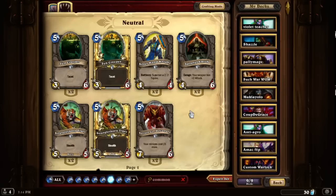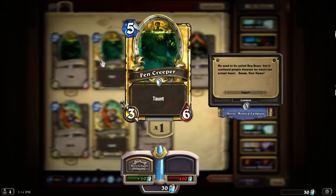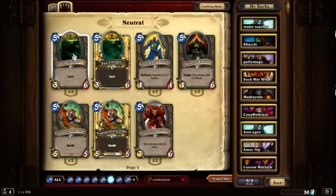Moving to 5-cost — unfortunately it's kind of weak in the expert set. Fen Creeper: it's okay as a 3/6 taunt, but suffers from the same problem as Mogu'shan Warden in that it gets overshadowed by Senjin Shieldmasta. The basic difference is you're spending 1 more mana for 1 more toughness — in most cases a very bad trade-off. You're much better off playing Senjin Shieldmasta.